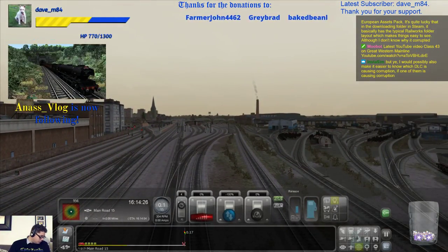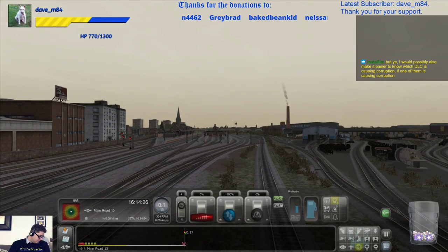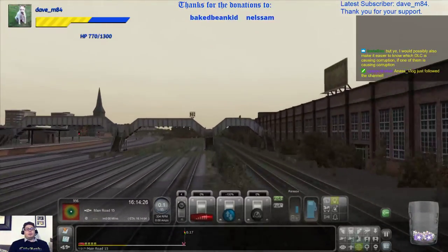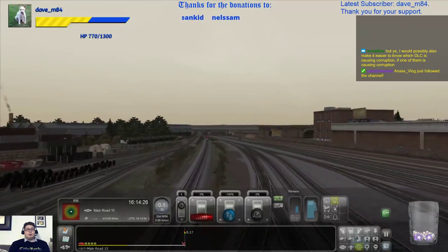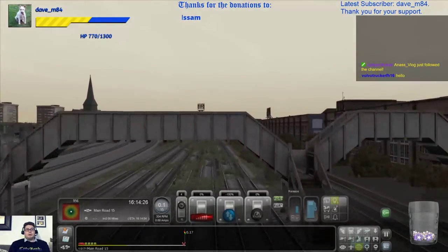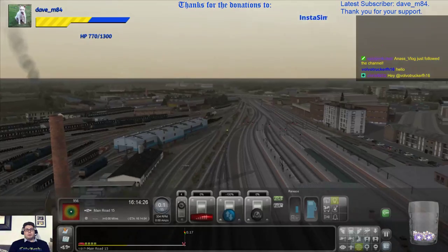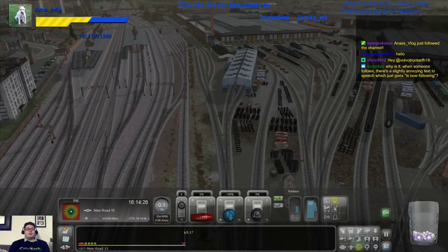We have a follow — just waiting for that to come up. Anesvlog — thank you very much for the follow, welcome to the stream. Yes, you can — you come through here and then that brings you into these, which doesn't take you into this bit. And then you come down here, which gets you nowhere. How do you get from the station to the yard? It's got to be possible — but it's not possible. That's very strange. You can't cross from one to the other.